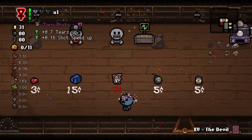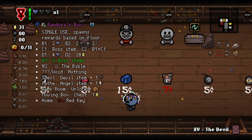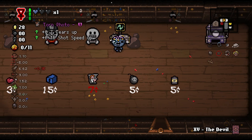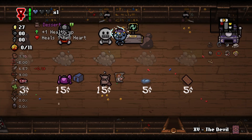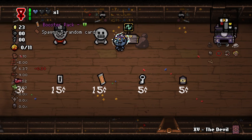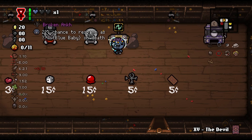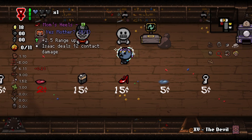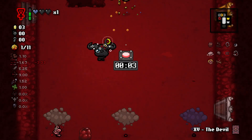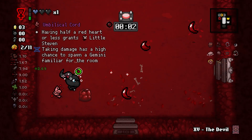We have 31 cents to hopefully buy something good here. We don't need Torn Photo because the shot speed is useless, and we're already at the tiers cap. Let's go ahead and do a reroll. Blood Cloth could be worth it, but I think we could go for something a little better. The D1 is also pretty solid, but there's something better we could probably get. The 9 Volt I think will be very helpful because it'll let us charge up Sulphur faster, which gives us more damage overall.